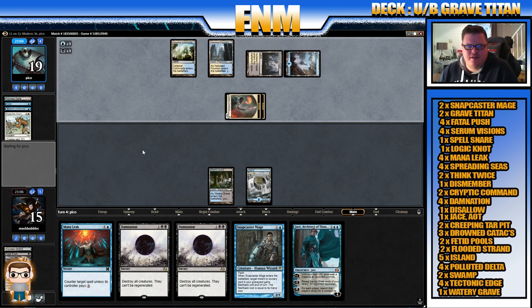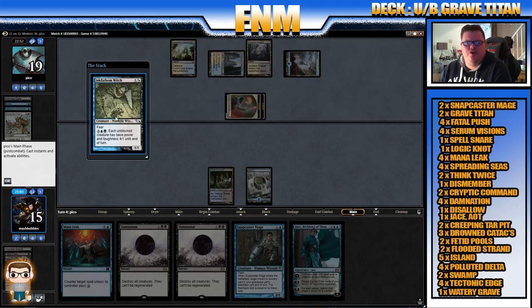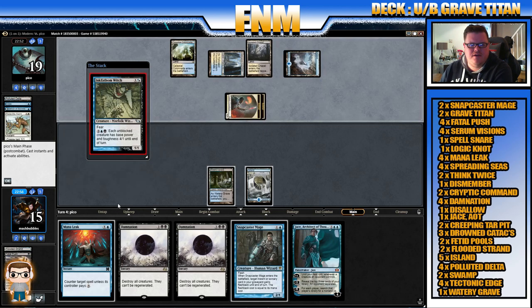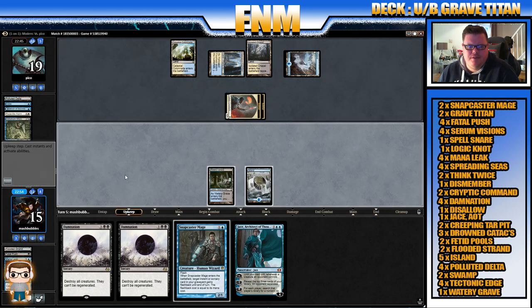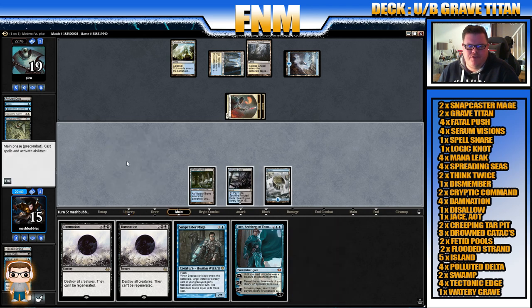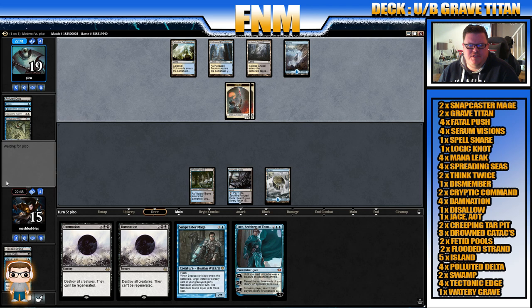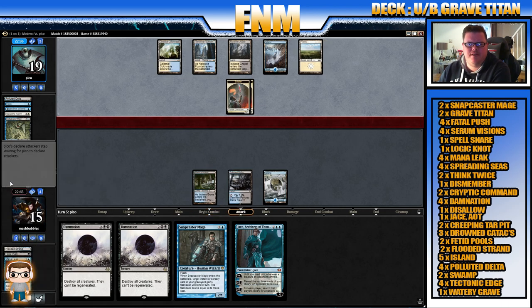Anything else? Here's something we can potentially Mana Leak. Ink-Fathom Witch — it has fear; each unblocked creature has base power and toughness four-one until end of turn. Okay, we'll be Mana Leaking that one. We really do need to draw this land. Polluted Delta — that's helped us a little bit. So we can Snap-push if we want, depending on what goes down, and we can fetch with Polluted Delta which makes this four or less. We'll let these attack in.